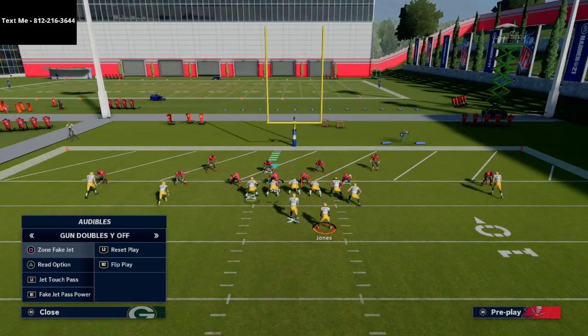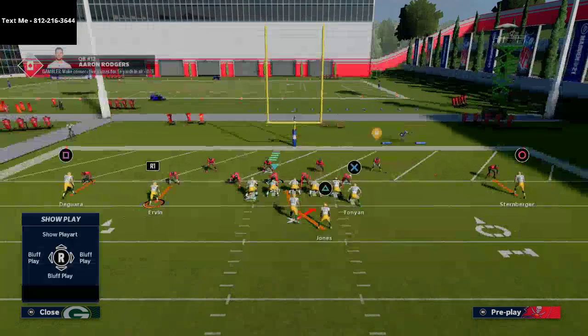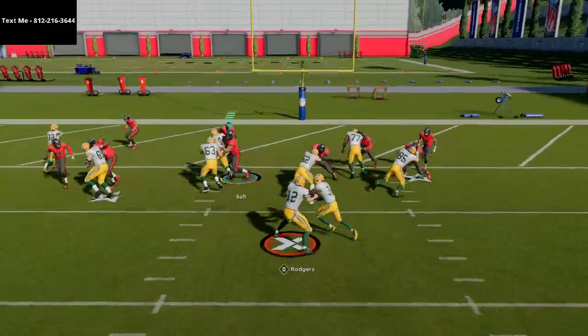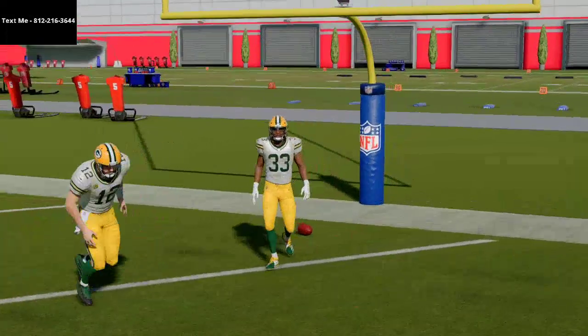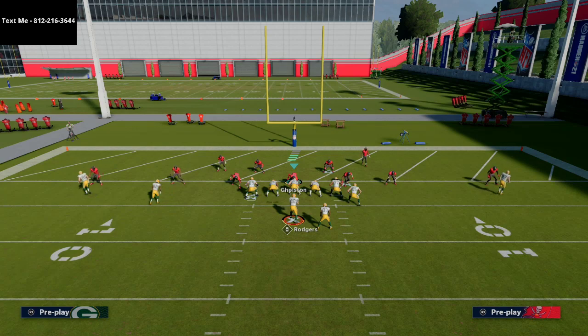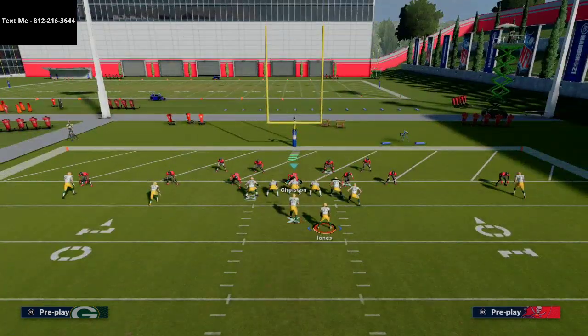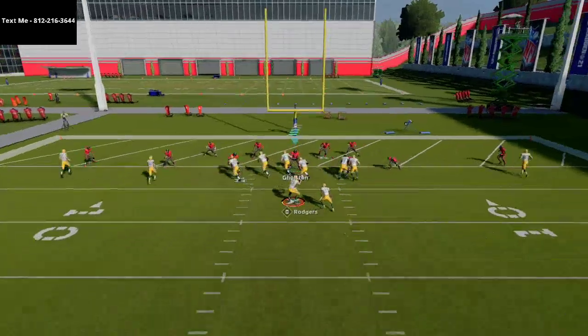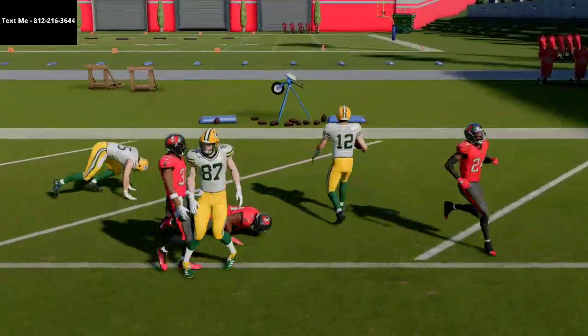The last thing I want to show you is this read option. This read option is really good. Essentially, it's going to be a quick snap — they're going to be expecting all the other things you can do from this, and then you just go read option and you're right in the middle. You're going to be scoring touchdowns with this. You're just reading your read defender. Here they're going to crash down — you've got that tight end there to secure that edge for Aaron Rodgers.